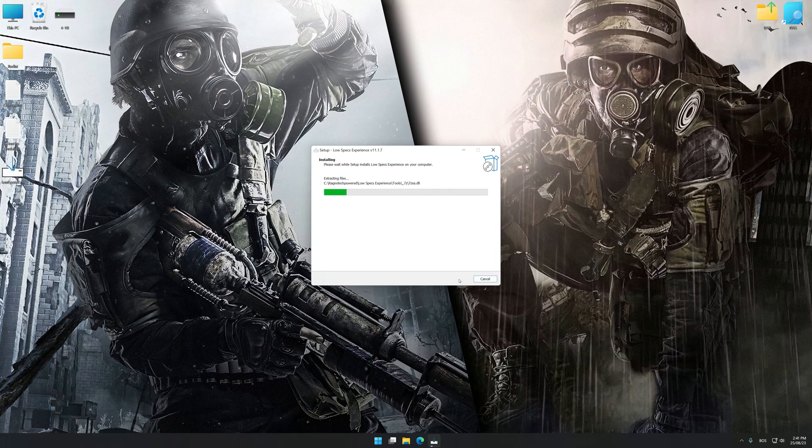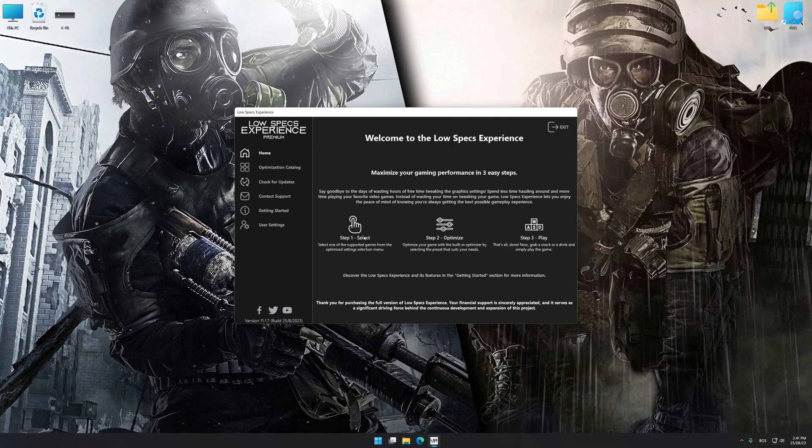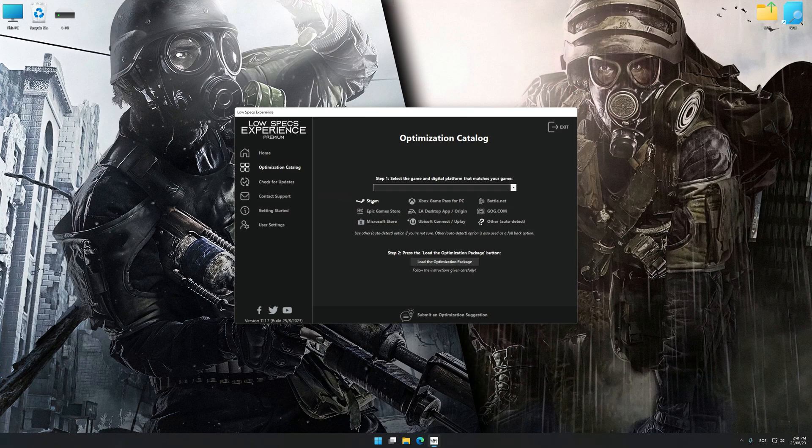First of all, start the installation process for Low Specs Experience. Once the installation is complete, start it from the newly created Desktop shortcut. Now select the optimization catalog.